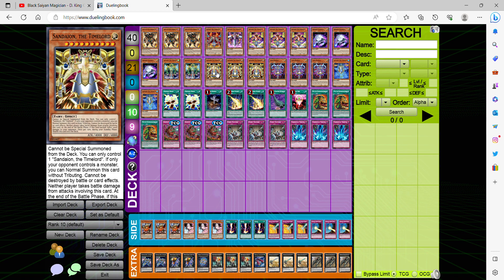This card we're maxing out on is Sandion the Time Lord. He's definitely a lot different from all the other Time Lords since he has 4,000 attack and defense. If only your opponent controls a monster, you can normal summon this card without tributing — so you can still control monsters but it requires your opponent to control one. The wording is slightly different compared to the other Time Lords.